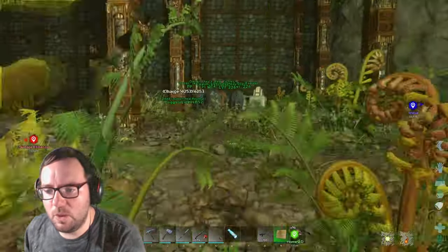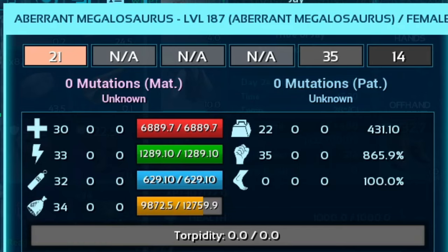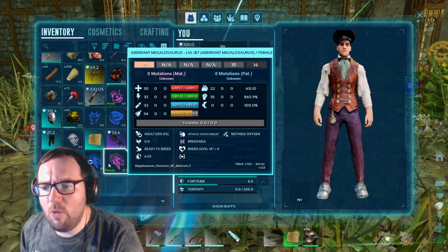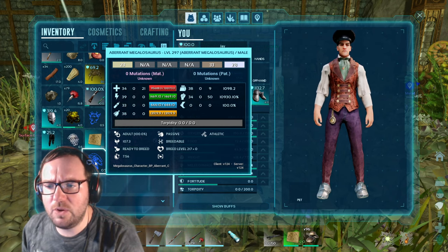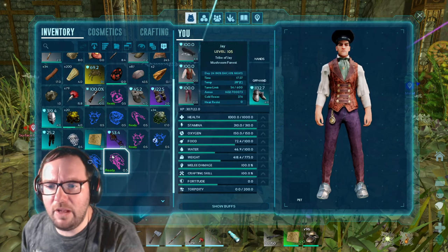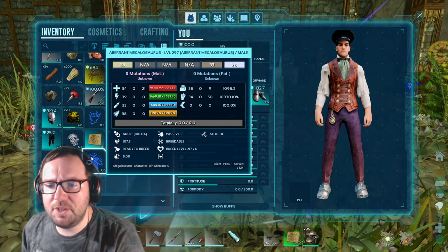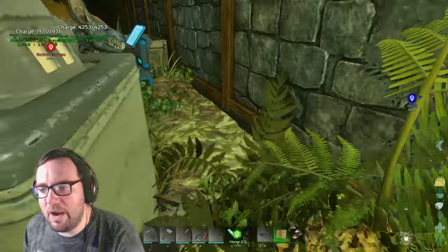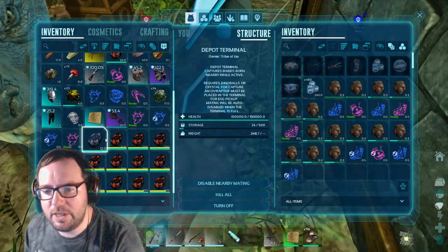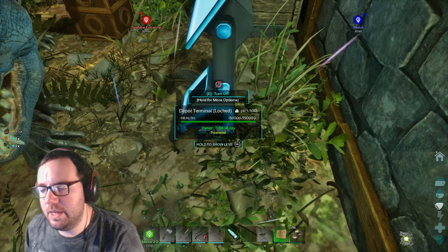Let's compare the megalosaurus stats. The female has 30 points into health, 33 into stamina, 22 into weight, and 35 into melee. The male has 34 into health, 39 into stamina, 38 into weight, and 34 into melee. The female actually has slightly better melee — so we want the male's health and the female's melee. We should also check the baryonyx stats. Let me just put down these eggs — I did not mean to put the saddle in there.